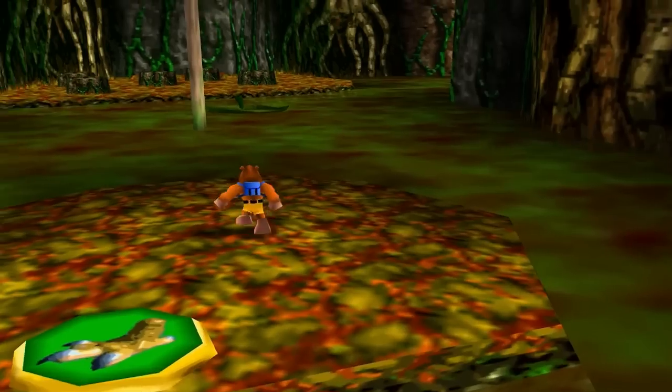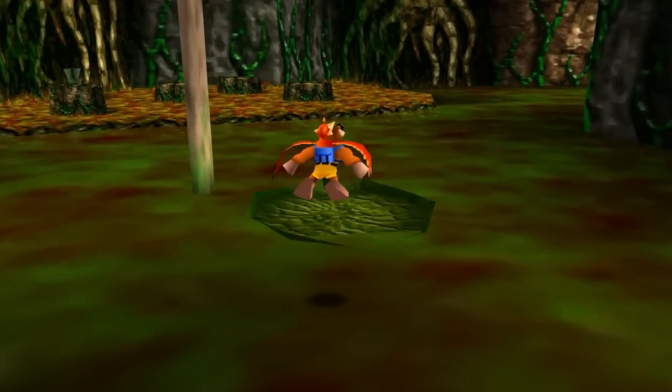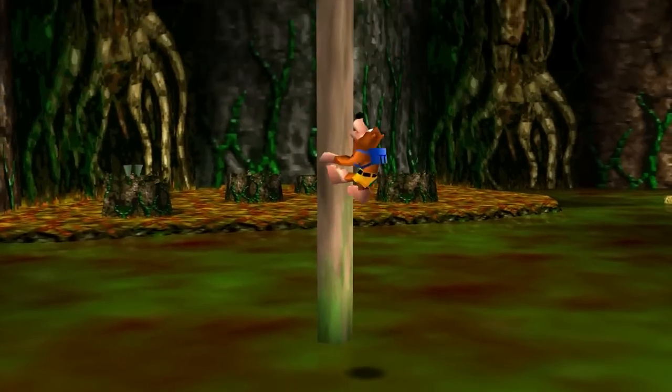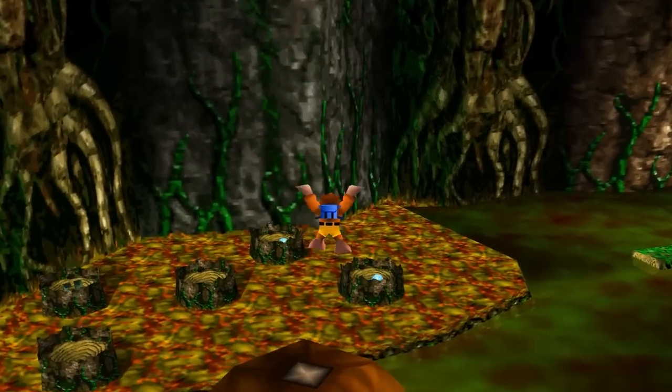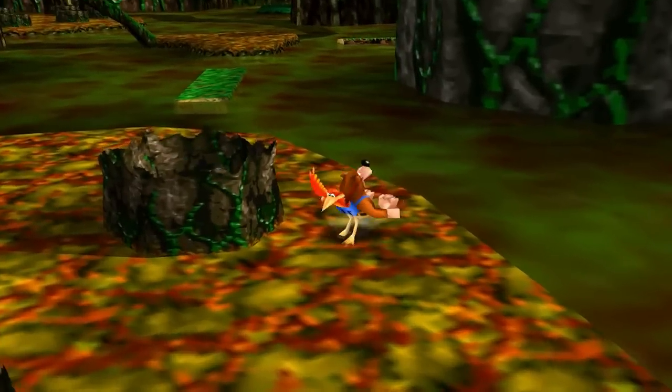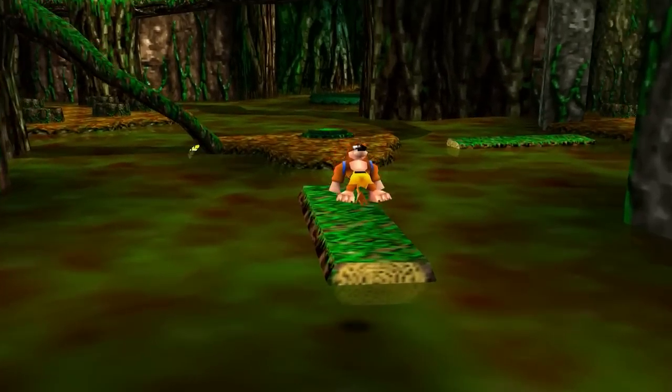Hello there, this is JacketyHermit and welcome back to Let's Play Banjo-Kazooie. Now let's finish up completing Bubble Gloop Swamp. I believe we've got a few more jiggies to get and another honeycomb piece and a few more notes. I think that's pretty much everything in this level left to get.